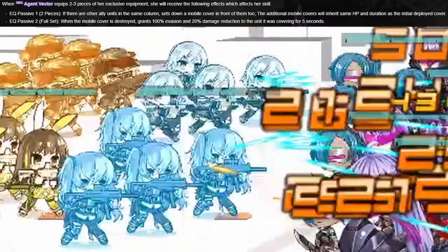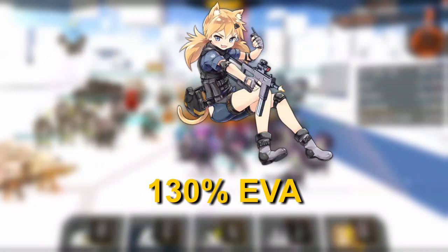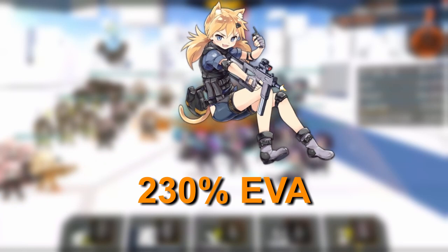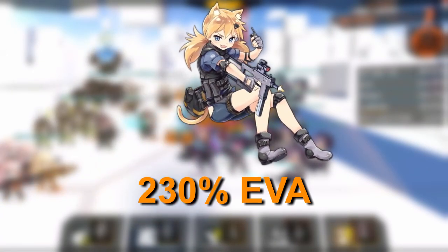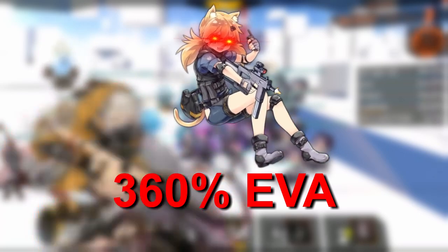That's a pretty big deal. The evasion buff is good, but a direct damage reduction is quite powerful. I'm also wondering if the 100% evasion buff means an evasion tank gets a 100% evasion buff on top of their original stat, or if it just doubles their evasion entirely. The possibility is terrifying.